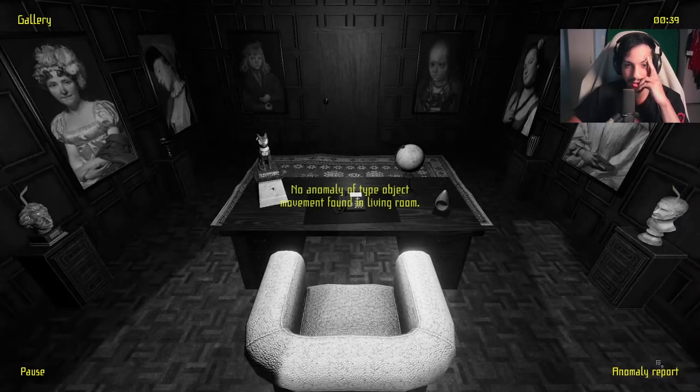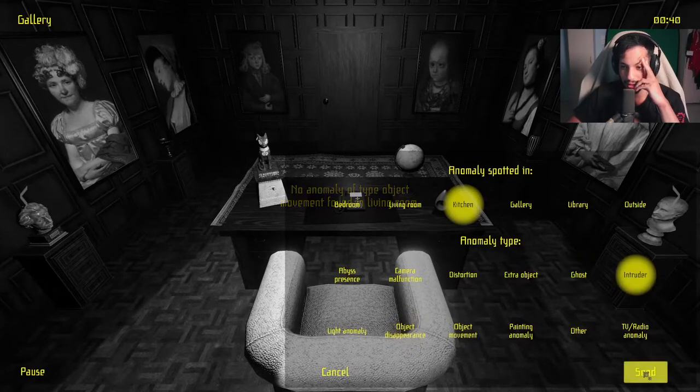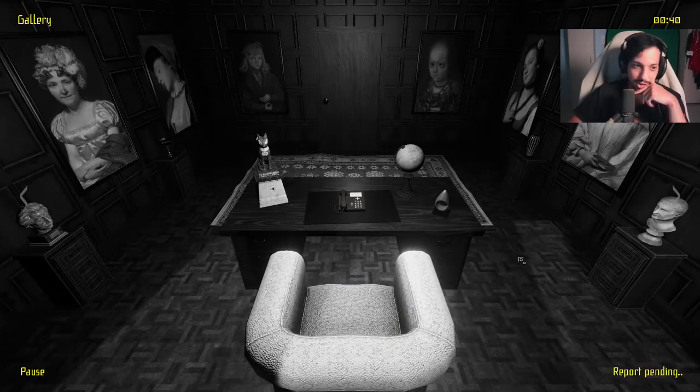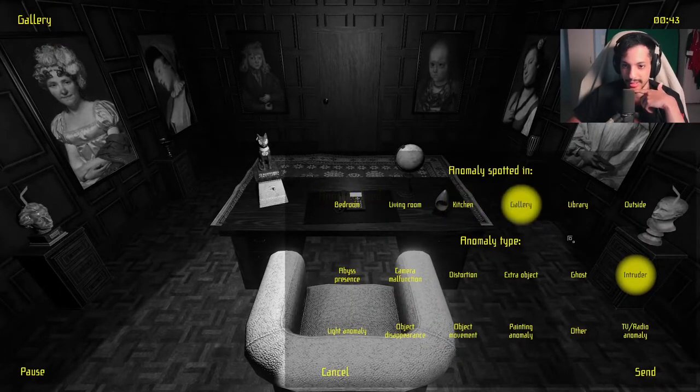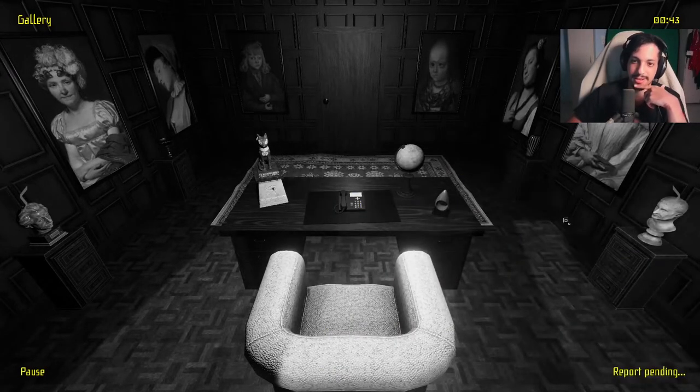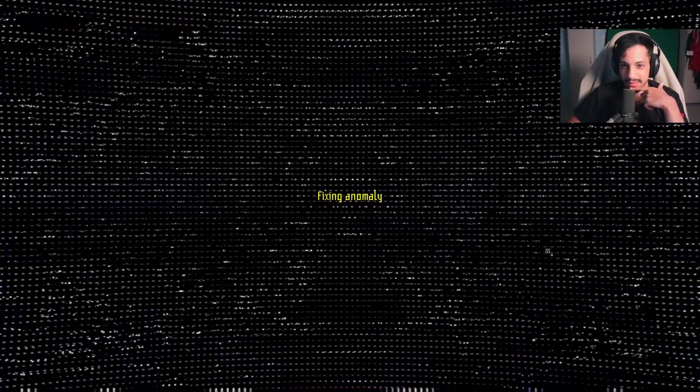Okay, this one is easy. Kitchen — and a fella. There is a fella in the kitchen. I think the Mandela catalog dropped by — her eyes got bigger. Her eyes are bigger, right? Yeah — what the heck.